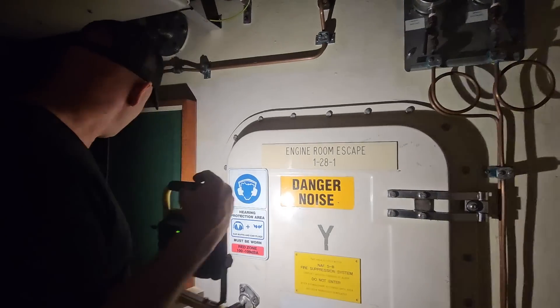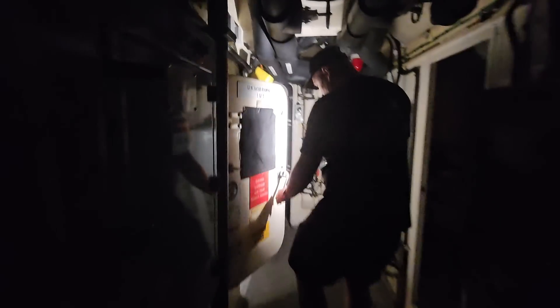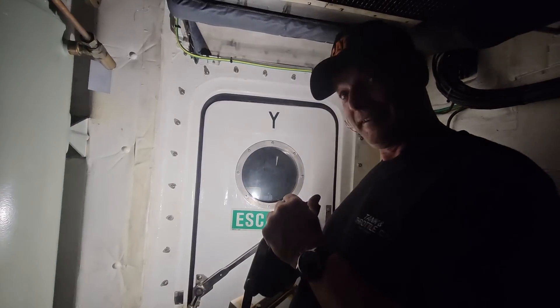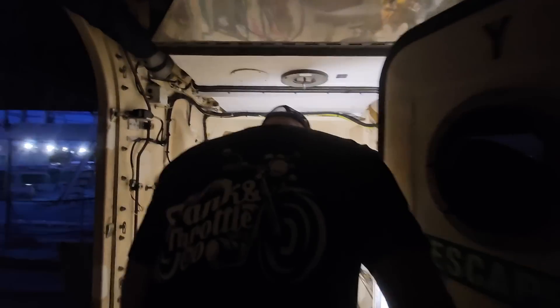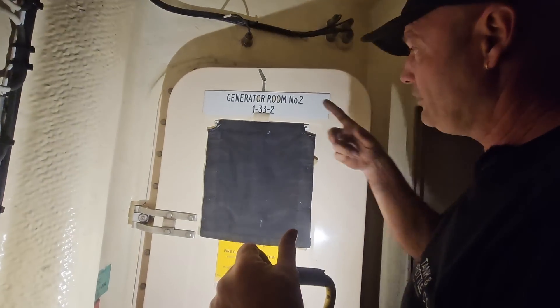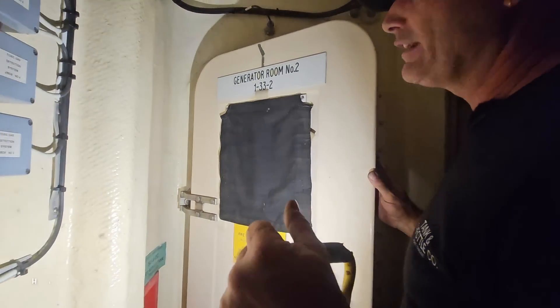As I told you before, we have three generator rooms. This is generator room number one where we were. I don't know who came up with the numbers, but this is generator room number three where we were as well. And then I show you generator room number two. Every compartment we can escape — we escape and we go to generator room number two. So we've done generator rooms one and three, and now we are in generator room number two.